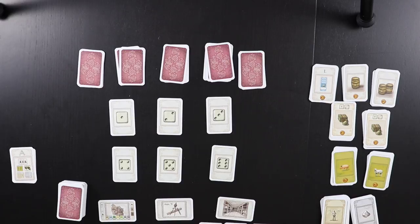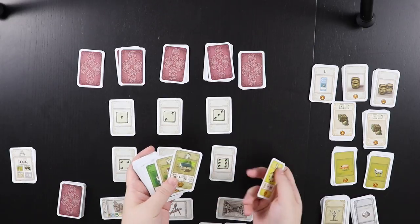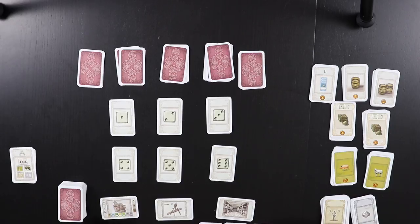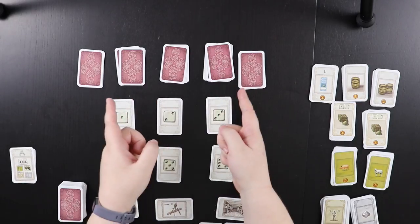In Castles of Burgundy the card game, the point is to build up the biggest estate that you can that's worth the most victory points. We're going to be scoring mostly off of what are called triplets, which are estate cards — you want to get three of the same color, so like three of these would be a triplet and I would score for that. We're also going to be playing against a little AI opponent called Aaron, an almost real opponent, and he's really easy to set up.